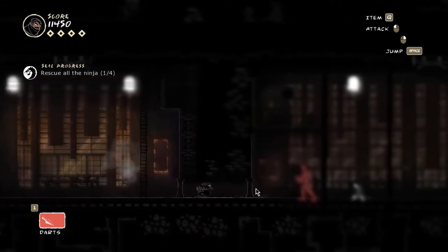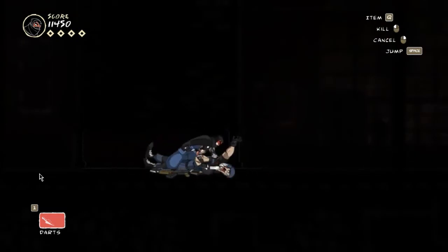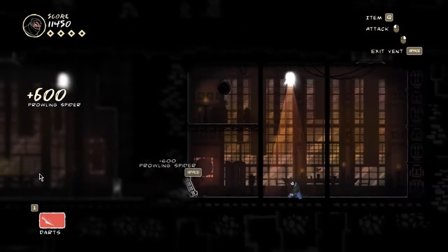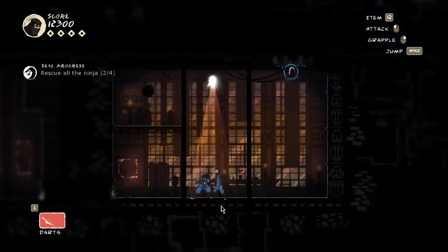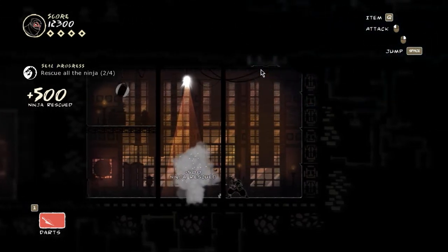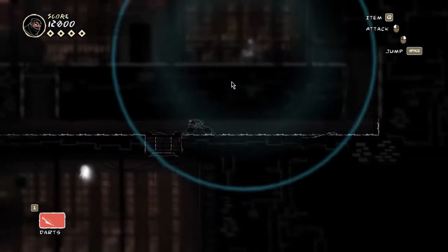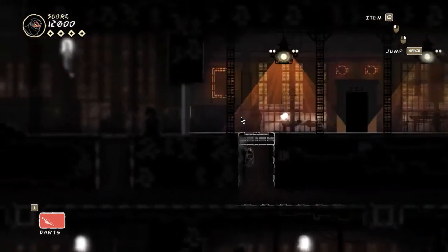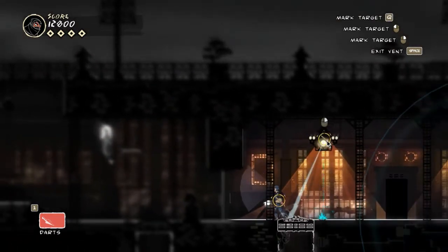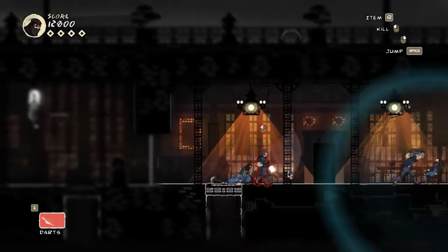'By surprise?' You're a ninja, man — ninjas don't get caught by surprise. Another prowling spider kill — I love those. 'This is the end.' The end of what? You're fine, stop complaining. Okay, this guy's getting beat up pretty bad. We can hit this to make a drop on his head, or we can just jump out and try to take him out.